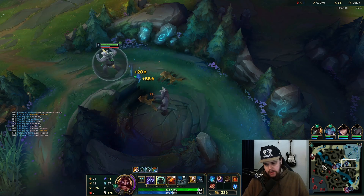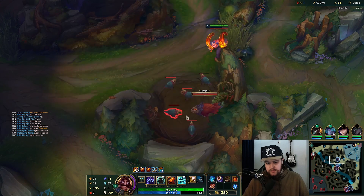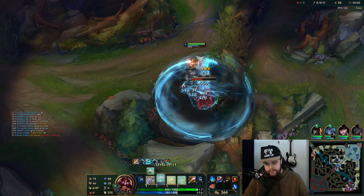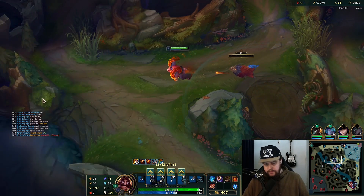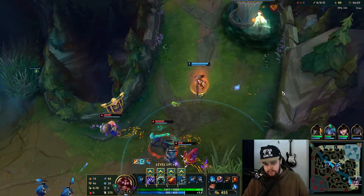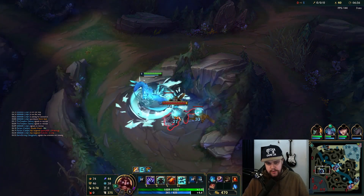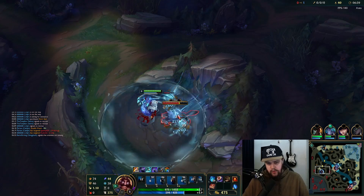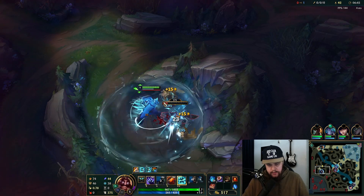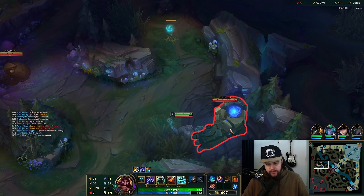My bot lane shouldn't be dying but they'll have to be careful. There's Wukong. GP ult should have hit — he didn't hit Lulu, the shield came in and he hesitated too much. We see Wukong bot so I'm instantly going to move towards his topside camps because I know they're up. I want to punish him as much as possible for that bot lane gank.